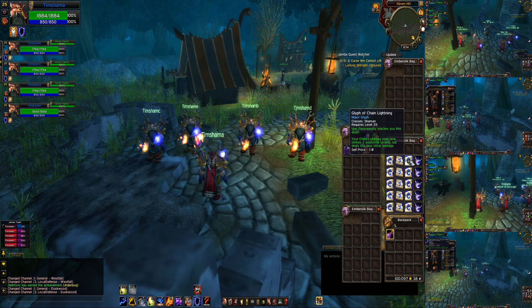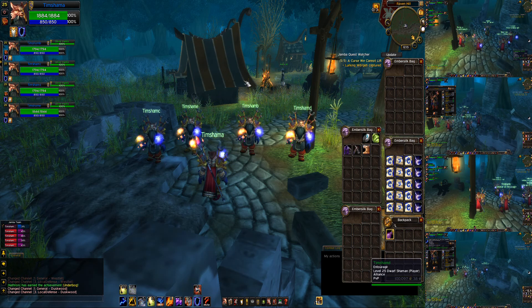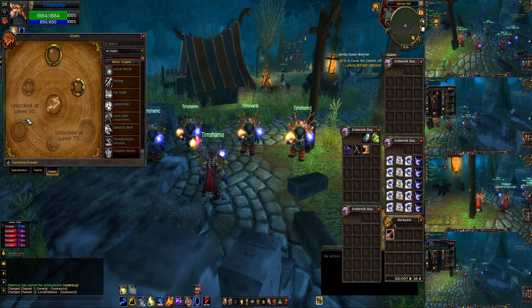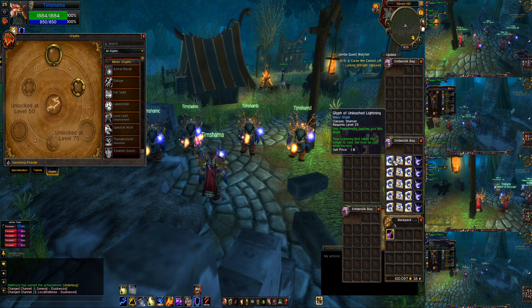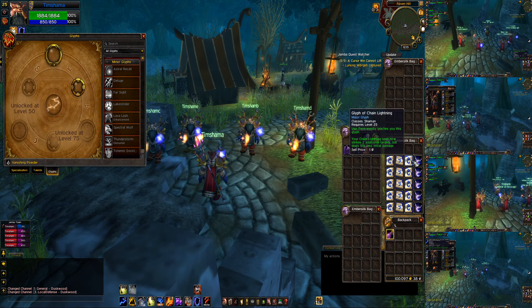Glyph of Chain Lightning strikes two more targets but does 10% less initial damage, which is going to be awesome. I'm kind of torn because we get Chain Lightning at 28, but we only get glyphs again at 50. So do we want Unleashed Lightning at 50 for battlegrounds, or do we want Chain Lightning where we can hit five targets? For smaller battlegrounds like AB, we'd want Unleashed Lightning, but for AV — 40-man and 25-man battlegrounds — we'd want Chain Lightning, which we can't do until 45 anyway, so close enough to 50.